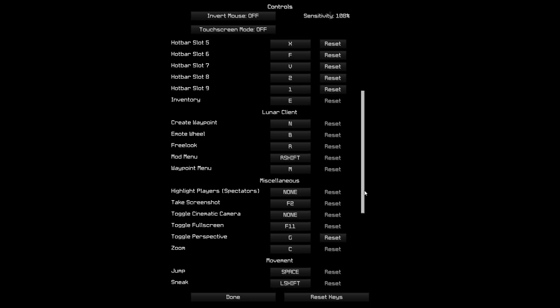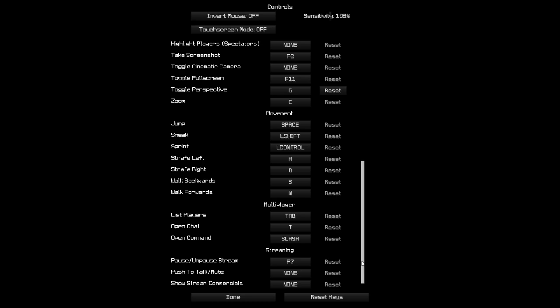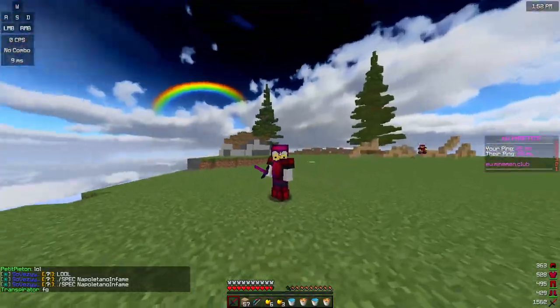I think most people have zoom on C. I also have toggle sprint on Control, and sneak on Shift, and then tab on Tab. Yeah, it just makes sense.